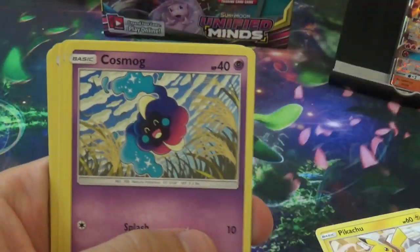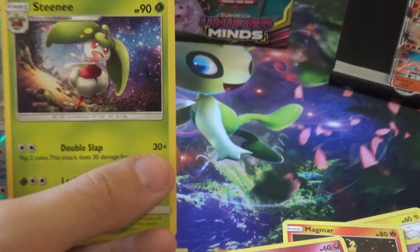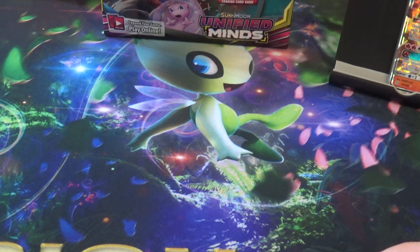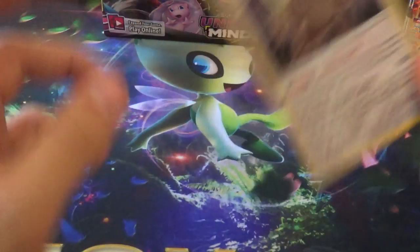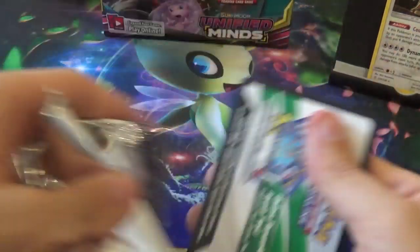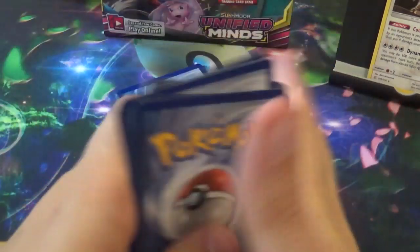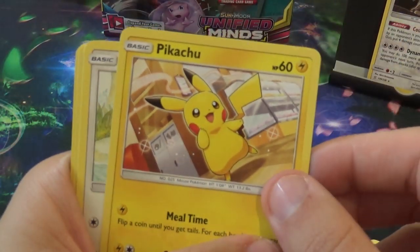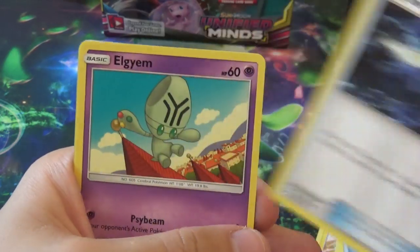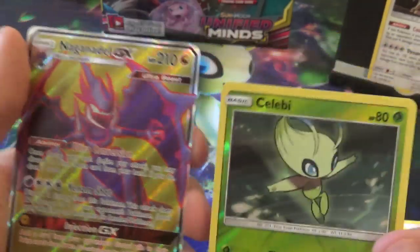We have a Pikachu, Beedoof, Cosmog, Magmar, Cotony, Thundurus, Dragonair, Steenie, a Reverse Basculine, and a Holo Slaking. Next pack: Muna, Pikachu, Cosmog, Magmar, Cherishable, Tag Switch, LGM — love LGM — a Reverse Celebi and a Full Art Naganadel GX! That was a good pack. It's a Reverse Celebi, and Naganadel!